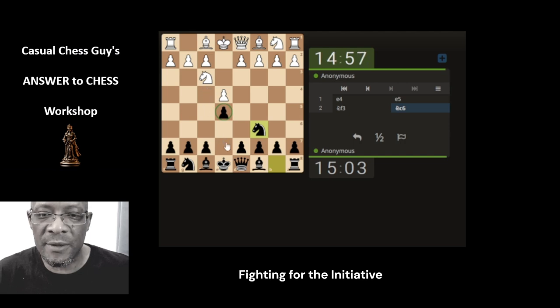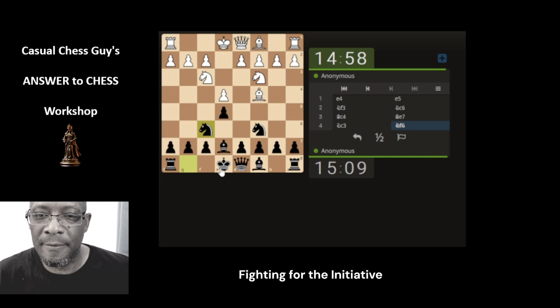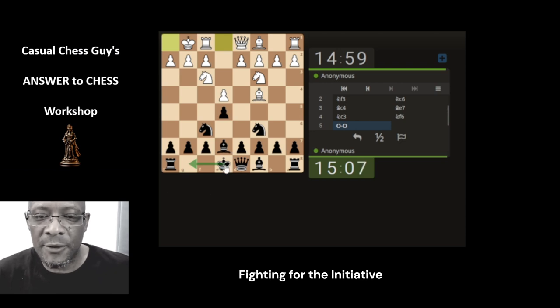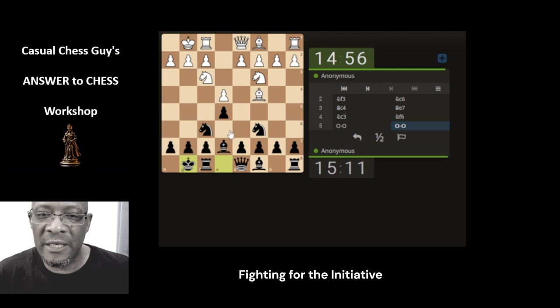We're familiar with this pattern and this one as well — the bishop stopping the fried liver attempt. Let's go with the knight. It's making space for castling, keeping it all simple and straightforward so we can understand what we're doing. So we castle for king safety.